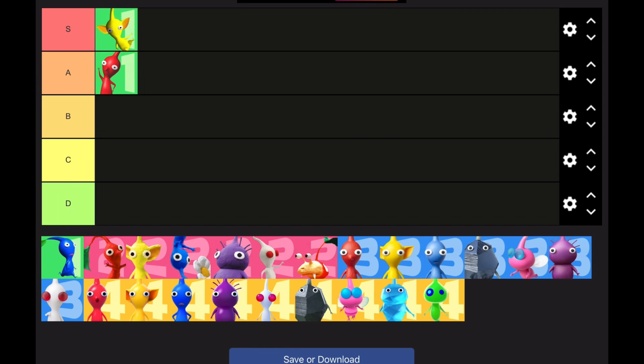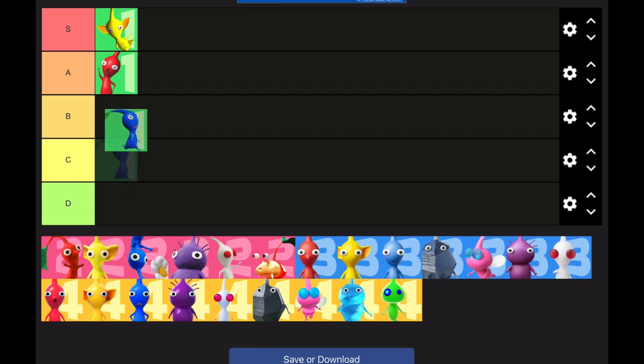Yellows go into S tier. Bomb rocks in Pikmin 1 are just overpowered — they can two-shot a Bulborb and two-shot Wollywogs, I think three-shot Bulbears. They're just overpowered. Blues go into B tier — I will put them up higher, I think they're good, they're just very good in general, so that's why they're here.